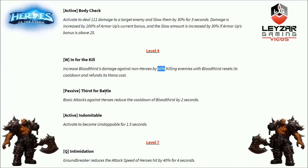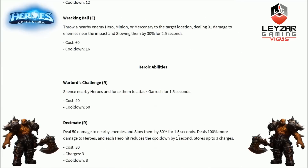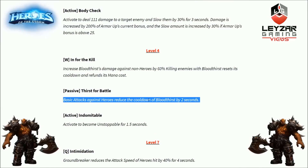Next option at level 4 is Thirst for Battle, a passive. Basic attacks against heroes reduce the cooldown of Bloodthirst by 2 seconds. Both this and In for the Kill are aimed at increasing sustain. If you land 5 basic attacks on heroes, that's 10 seconds off the cooldown. It'll depend on his basic attack speed, but this could be very important. Bloodthirst is a targeted ability so you won't miss it.